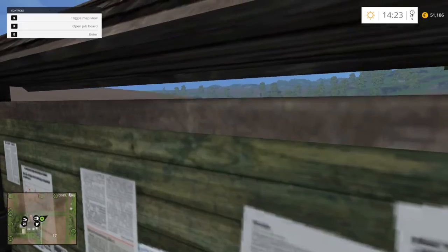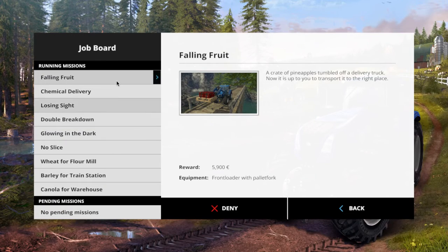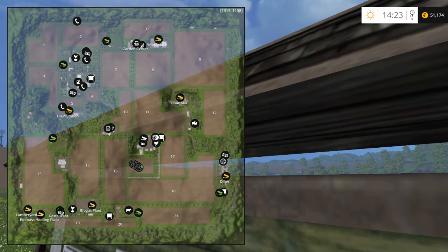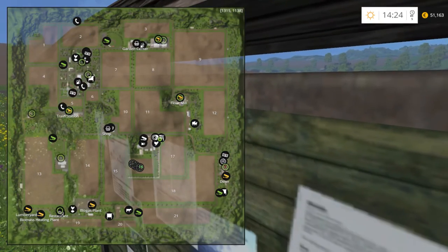But the running cost is so high that it's not really worth it. I always check for a new job but there's not much. You can see that the canola goes to the warehouse, and the warehouse is at the top of the map.